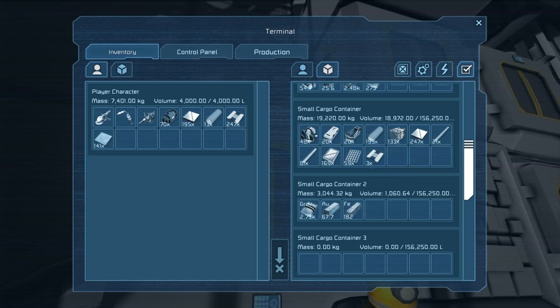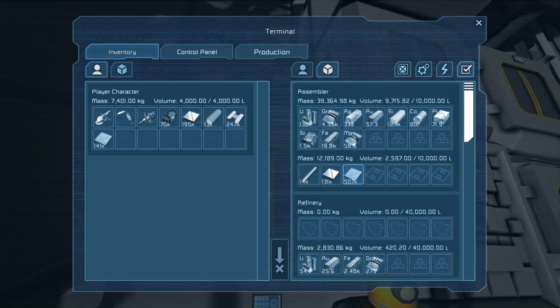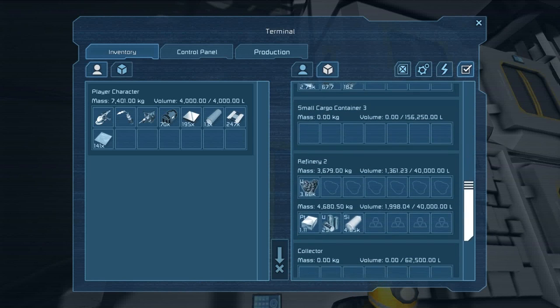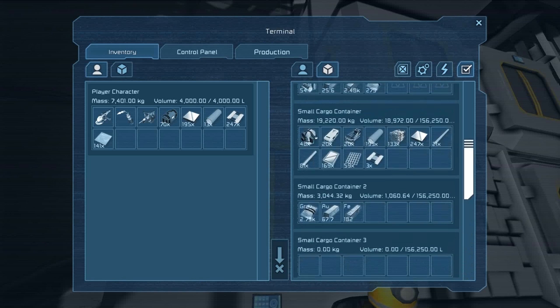By the way, my small cargo container is for all my building materials. Small cargo container number two is for ingots and stuff that can't fit in my assembler or in the refineries. Although I think all my refineries look like they're just about done.